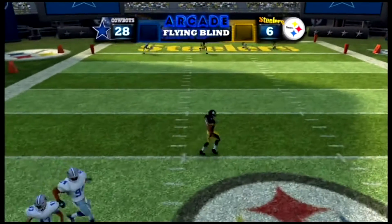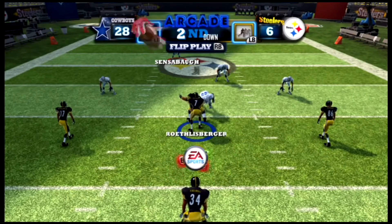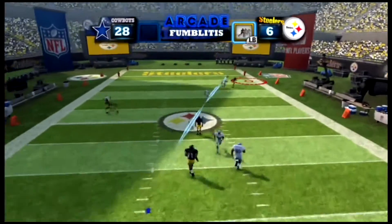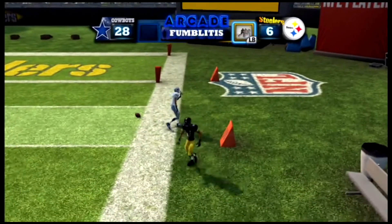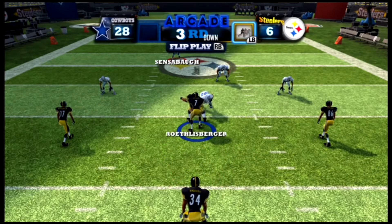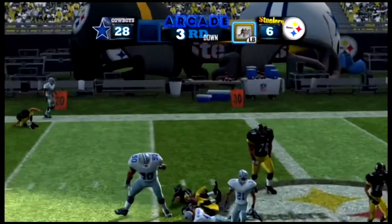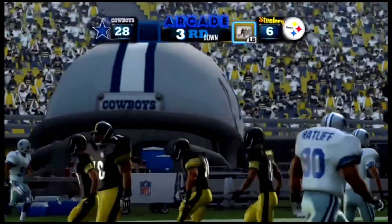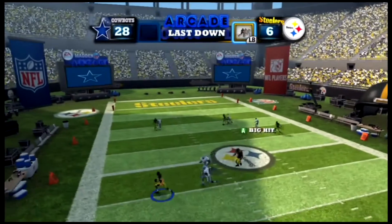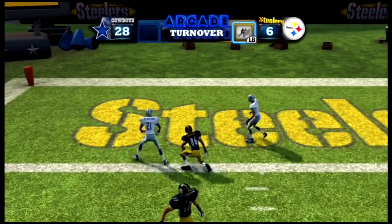Big Ben's running to the left and almost gets sacked. Big Ben backing up, moving to the left, running to the right side — swatted away. That was perfect defense right there. Bringing the pressure now, bringing the heat in. He gets the catch but doesn't get that many yards. Last down — bringing the pressure again. He throws it deep and he catches — no, he doesn't. Let's go. Now we have a short field right here.